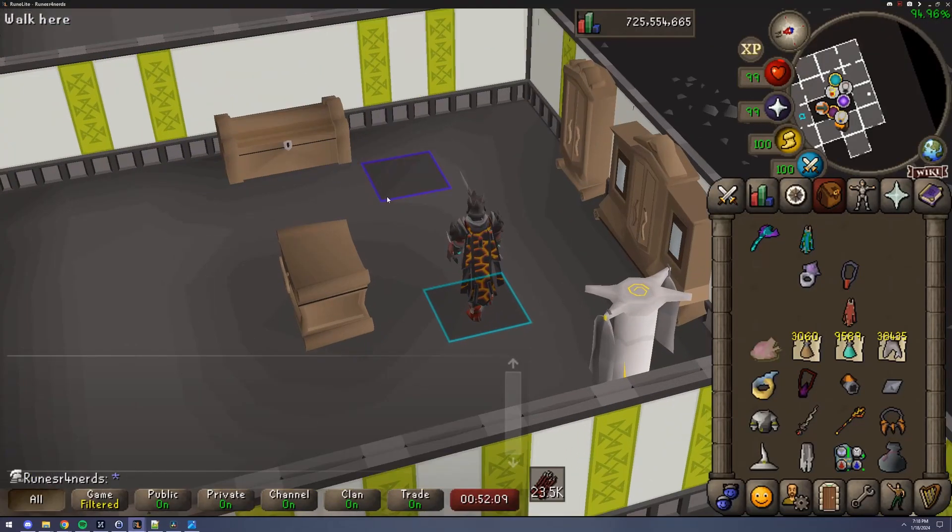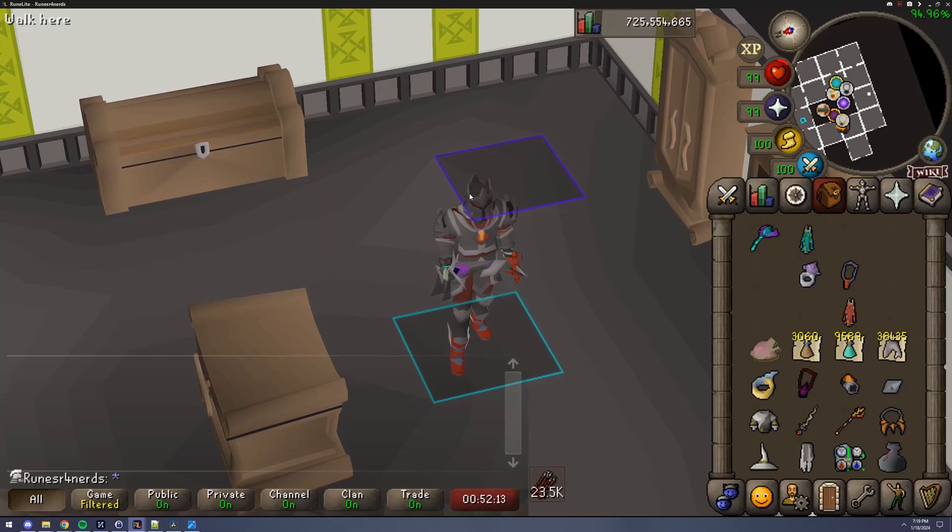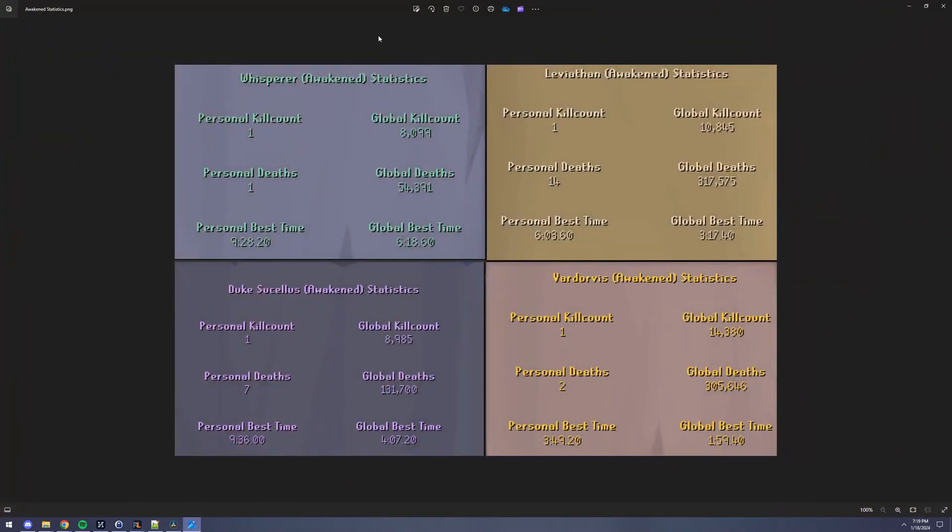Hey guys, RunesRFernherds here and today I finished Blorva. I just dropped the kit a few minutes ago and I thought I'd just detail it. I went through around 30 orbs for the kills and screened each awakened boss attempt. On my main I spent like 250 to 300 orbs just to feel comfortable.